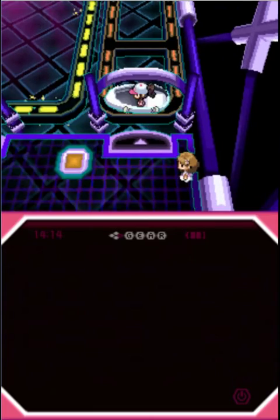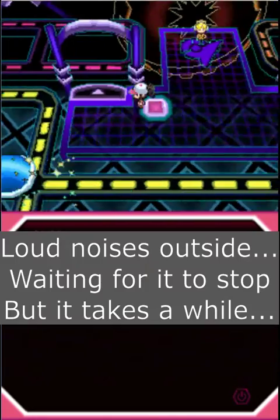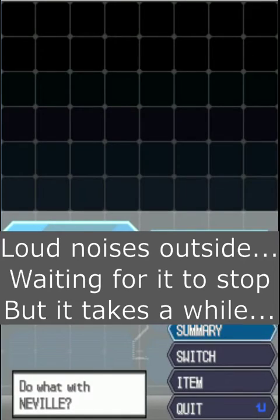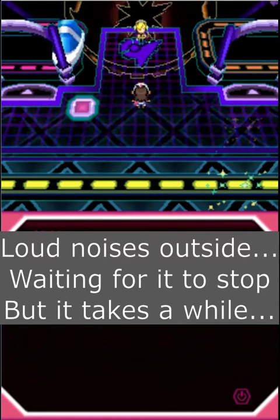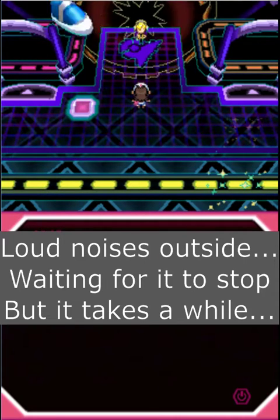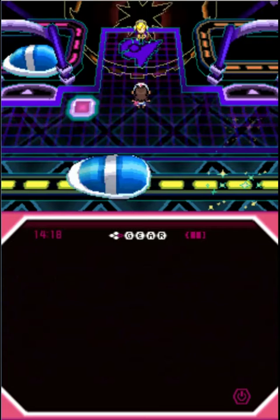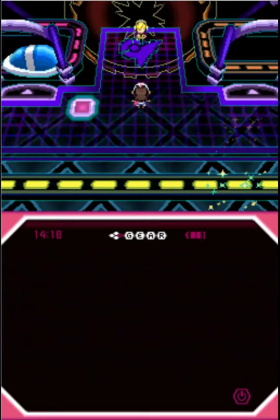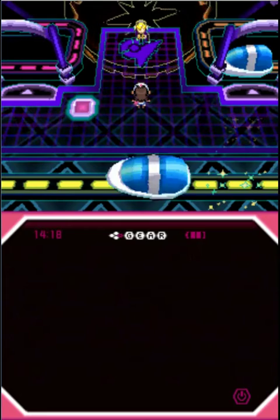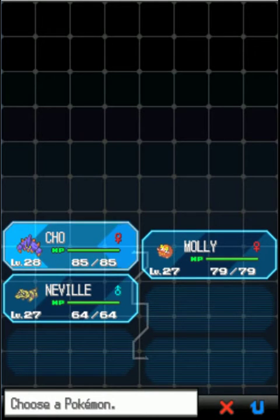We're back to where we were. Let's go. A loop — it looks like we made it to Eliza. Sorry about that — there were some loud noises outside and I was waiting for them to stop. I think they're done now. We made it to Eliza and I know she has Emolgas, so I'm putting Cho in the front. Here we go.